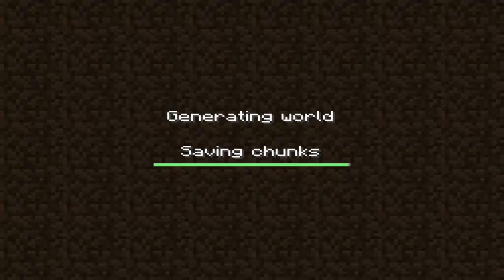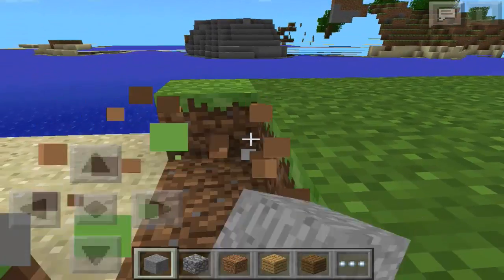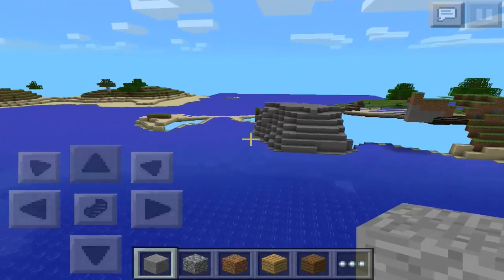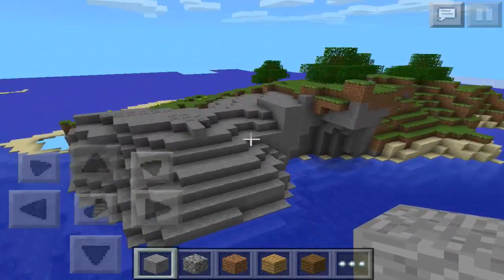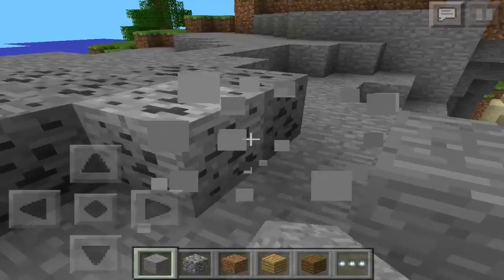Usually coal's not a really rare thing — you'll find coal just by digging underground. But I think it's cool that there is just coal on the surface. You don't really need to look for it that much because it's just right here, and there's a lot of it right here.